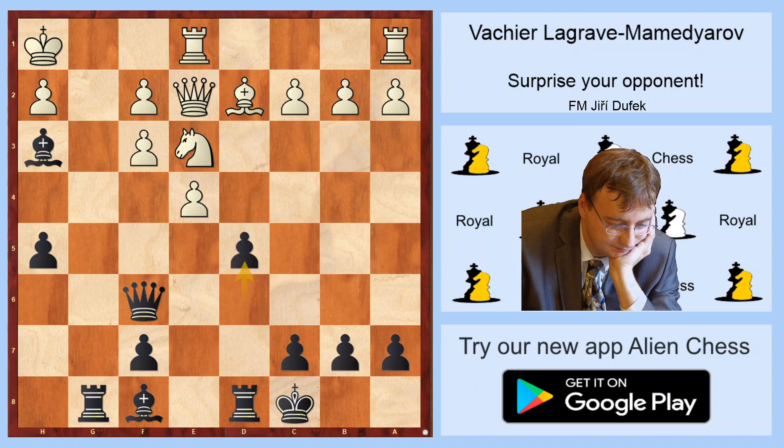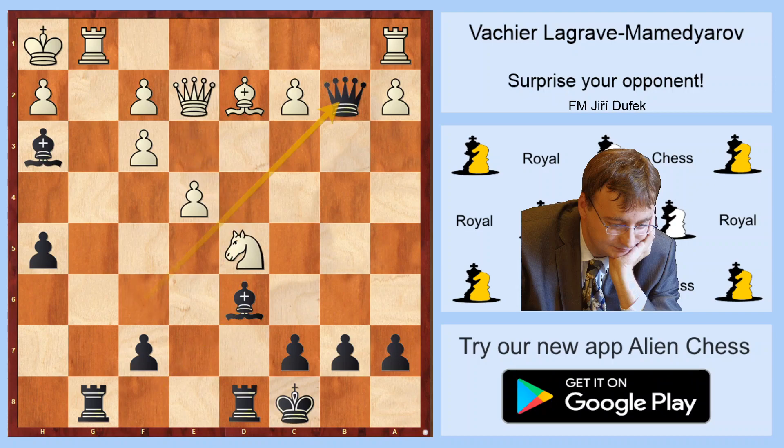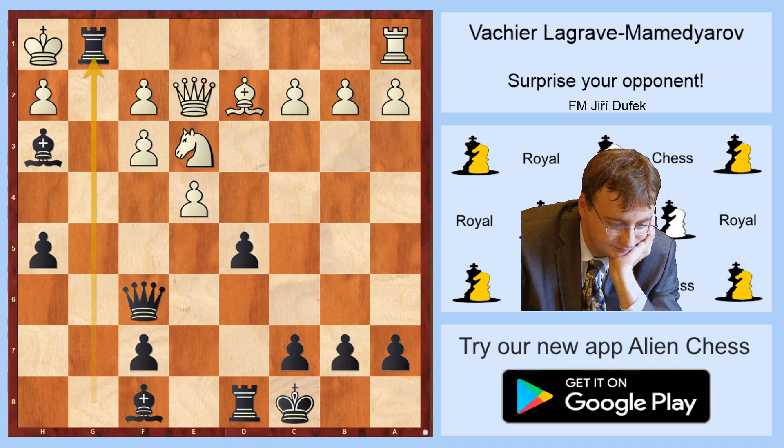In some lines the bishop on d2 can be hanging, because Rxd2, Qxf3 with mate would be decisive. Rg1. Black played rook takes g1 — not the most precise move. Probably better was Bd6, just to cash some material back: Nxd5, Qb2, Ra1, exchanging on g1, Qxe2, and with the following Qxa2 black has some material advantage and a winning position. Now both players were short of time. b6, e4, Qb2, Qxh5.